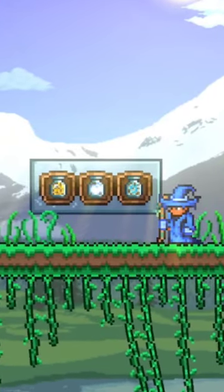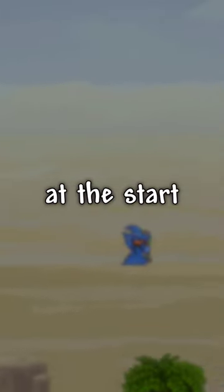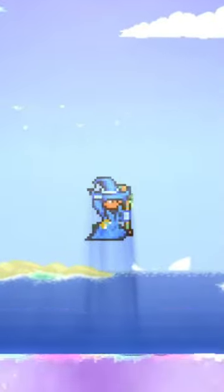And finally, we have any of the bottled weather events, like the Sandstorm in a Bottle, which you can easily find at the start of your world in a specific chest, and they all allow you to double jump!